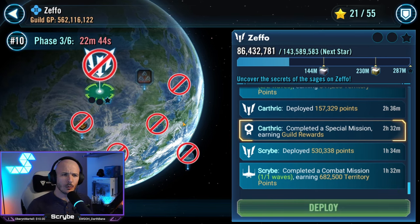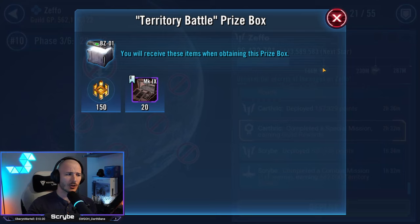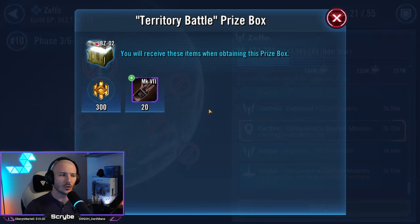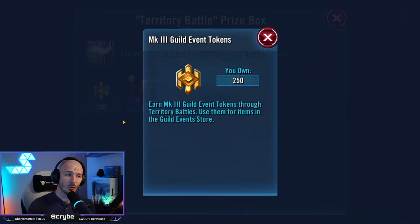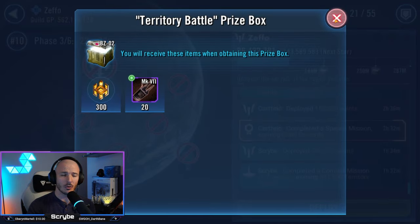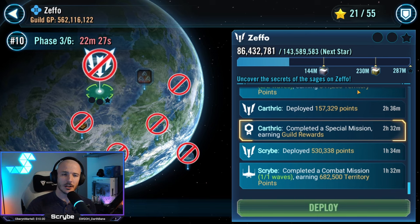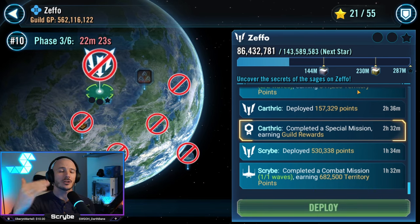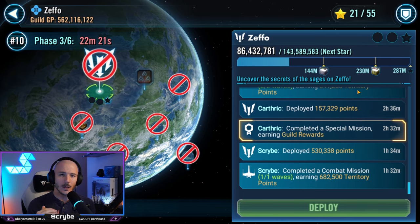Why would we want to do this? Well, let's take a look at the rewards. If you hit the first tier, you get some Chirotech and some Get3 currency, which is nice. If you hit the second tier, you've got some more Chirotech and even more Get3 currency — it's actually quite significant. And then if you hit the final tier and max out this sector, you do earn yourself an extra star for the entirety of TB, which is lovely.